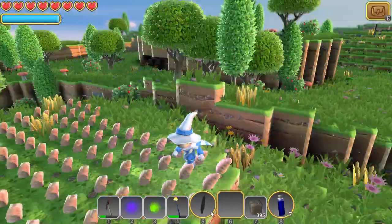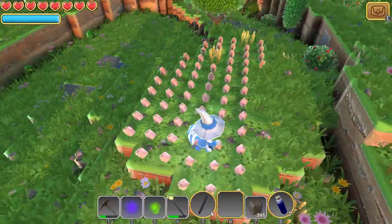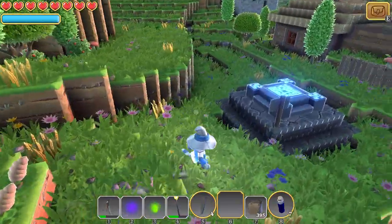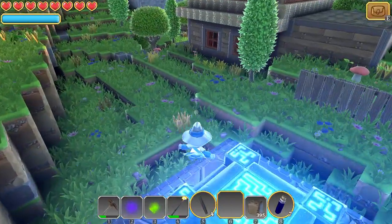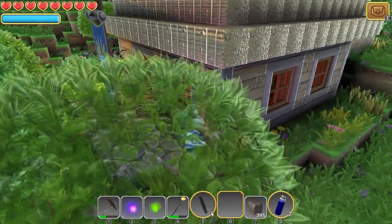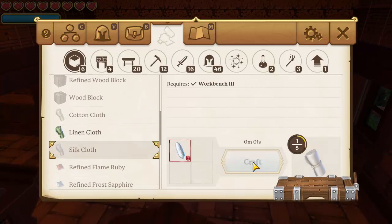Okay guys, we're back in our home area and I've planted a ton of these little silk cocoon things. They grow in about three or four stages. You can tell they're done and ready to be harvested when a little moth is flying over the top of them — don't harvest them early or you'll only get the seed back and not the silk. We ended up getting 46 silk, so about a third of what we need. You can see there's definitely a need to farm it and get it growing as fast as possible.